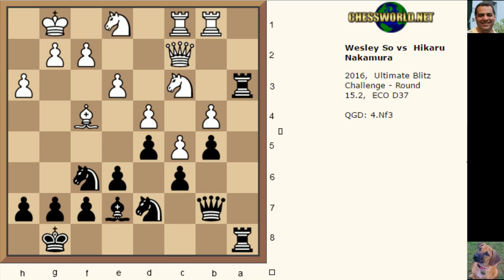We see Ne1 - now finally this possibility of b5 from white is closed up. But in closing up the position, of course the drawing probability is going up dramatically. We see Queen b2, and it looks to be logically preparing to contest the a-file with rook a1.